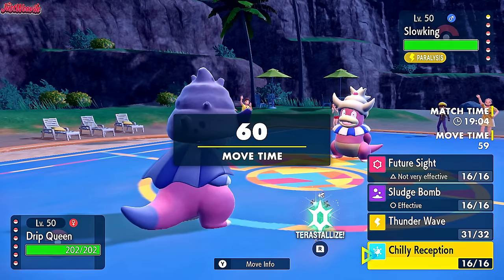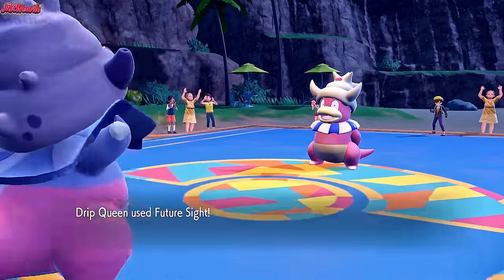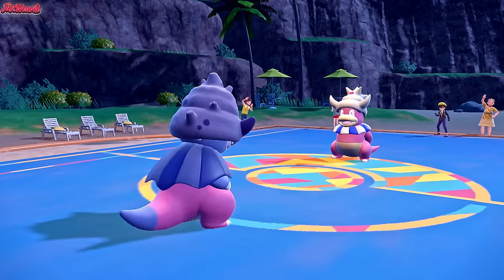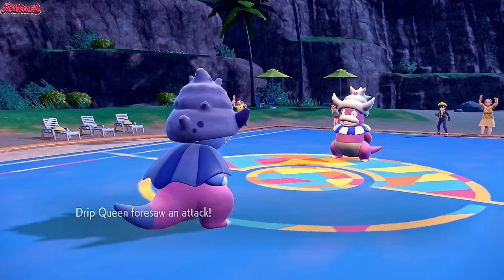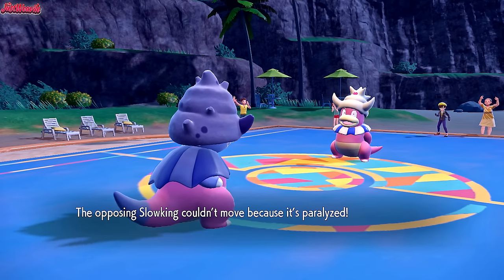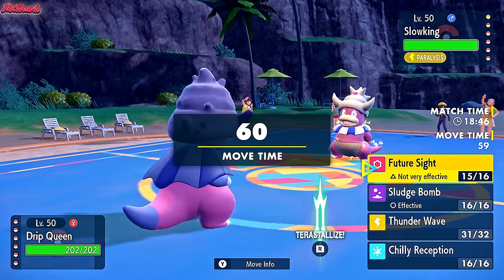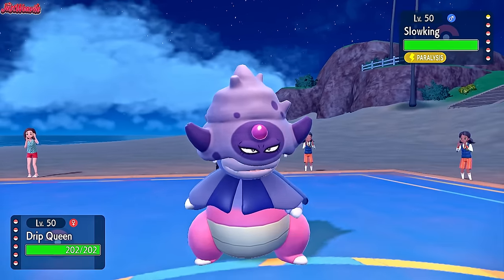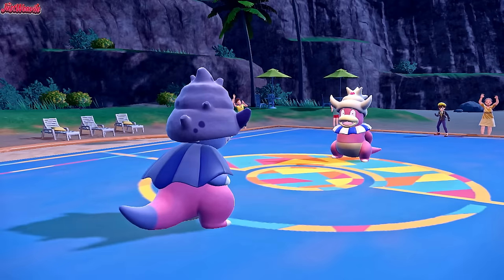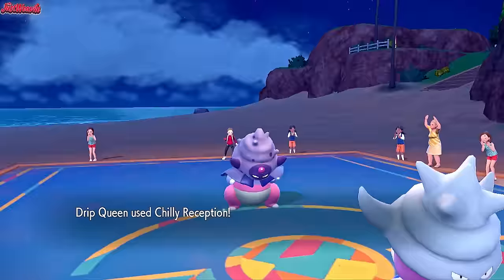They have no Dark types, so we can go for Future Sight. Let's go for Future Sight real quick. They actually go for a Chilly Reception but couldn't move because they were paralyzed — great! They got Stage Fright. So now let's go for a Chill Reception of our own. Chilly Reception comes through!